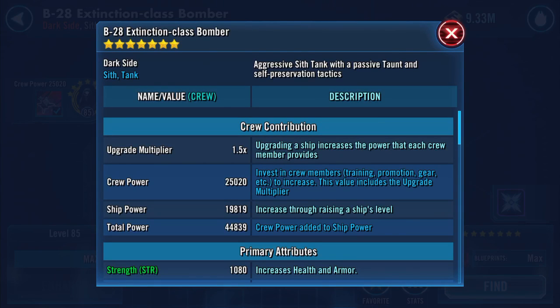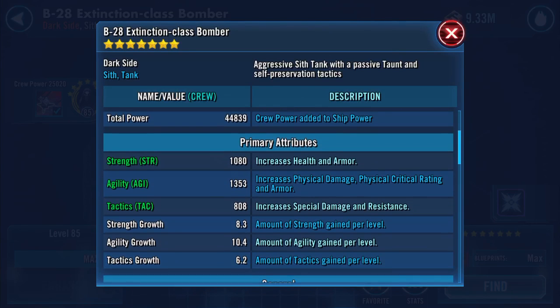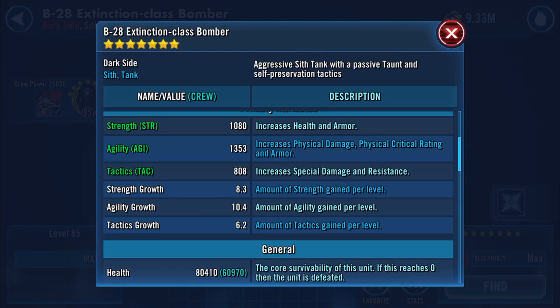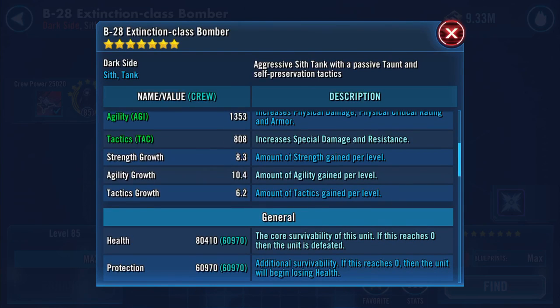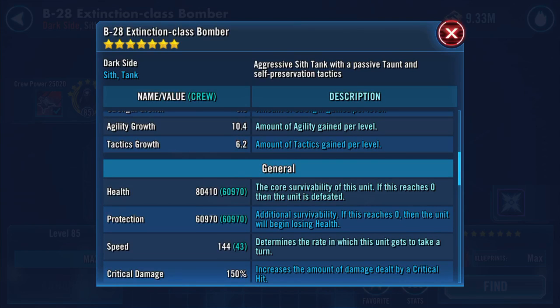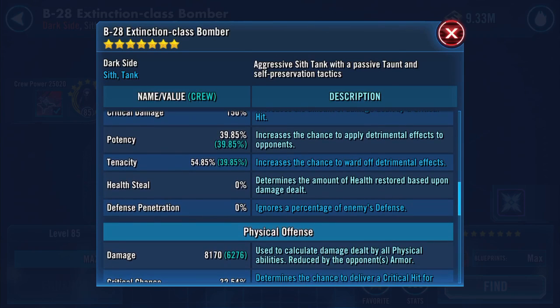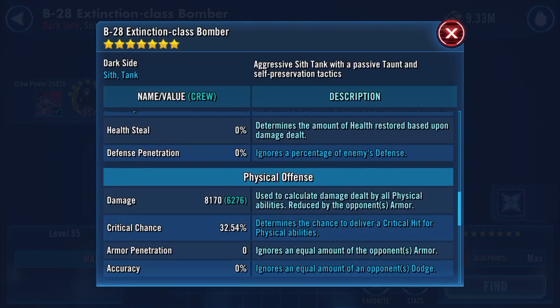So what does that do? If we scroll down slowly — health has jumped quite a bit. It's now up to 80,410 and protection 60,970. So combined health and protection is 140k — increased by 10,000. Speed is 144, so that's increased by four. Damage is 8,170 — increased by just over 600.